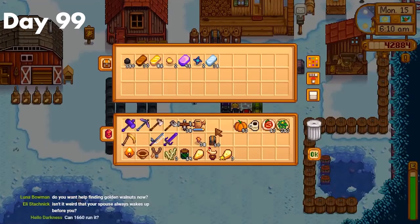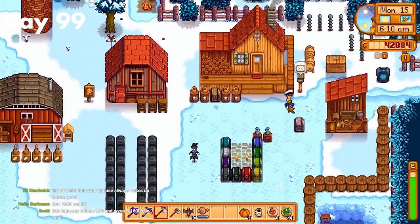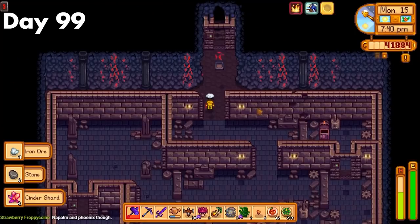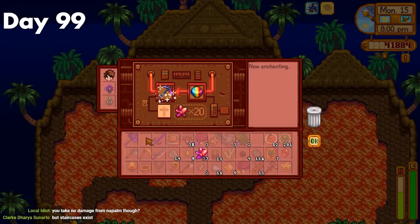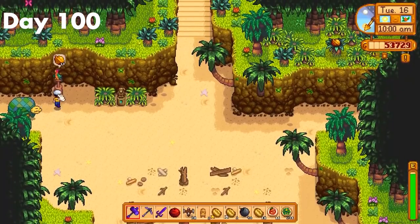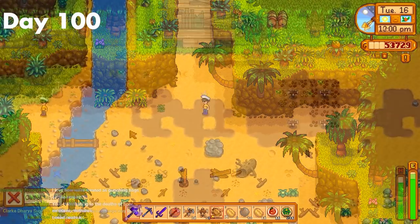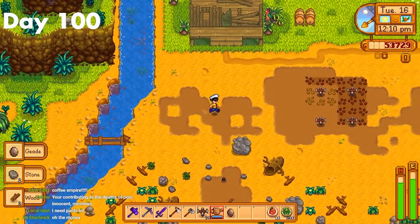Day 99. I grabbed everything I needed and headed over to the island as soon as I could. I brought everything I thought I would need, but I sadly forgot my prismatic shards, so that was a bit annoying. I had a super productive first day, and since I wanted to start enchanting as soon as possible, I rushed the volcano and managed to beat it the first day. The first thing I enchanted was my pickaxe, but I sadly got Efficient and not Swift. After that, I tried to get enough walnuts to unlock the farm, but sadly failed, so I had to go back to my main farm. Day 100. I unlocked the farm area and cleared most of it, while also collecting another 10 walnuts to unlock my house. I also set up a coffee bean farm with quality sprinklers. Then I realized it was the end of the day and I was finally finished.